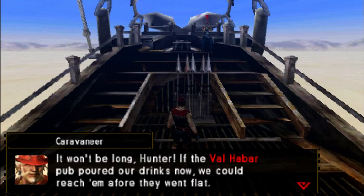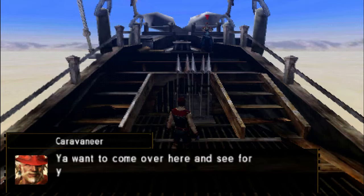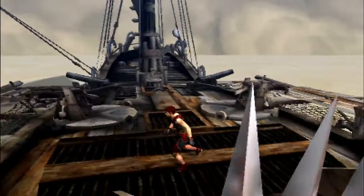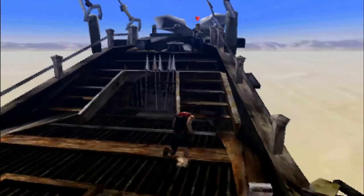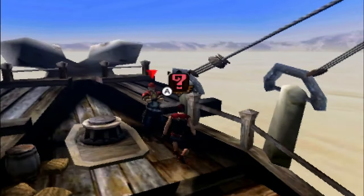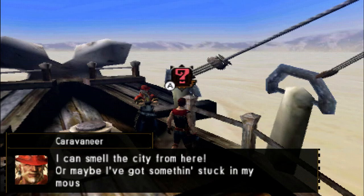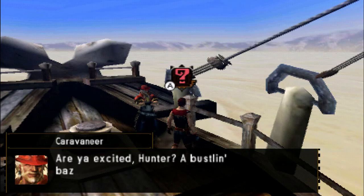So he's the caravaneer. 'Won't be long, Hunter. If the Valhabar pub poured out drinks now, we could reach them before blah blah blah. You want to come over here and see for yourself?' By the way, I'm using the CirclePad Pro, so I'm using the two analog sticks setup, if you are curious. And he'll have us look up into the air, I believe. 'Just a bit more and you can spot Valhabar on the horizon. I can smell the city from here. Or maybe I've got something stuck in my moustache again.' He likes laughing, this guy.